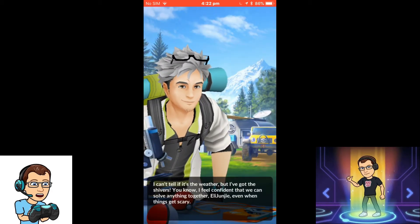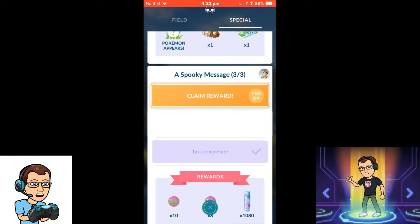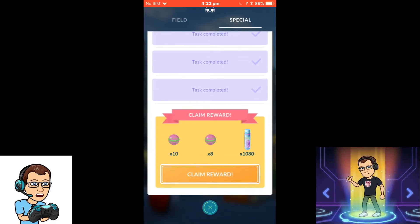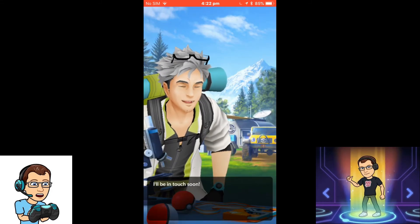There's Professor Willow — I get to claim all this EXP, and I get more stuff: more candy, 10 Spiritomb candy plus 8, so 18 total, and then some more stardust, which is awesome. And of course he's very happy.